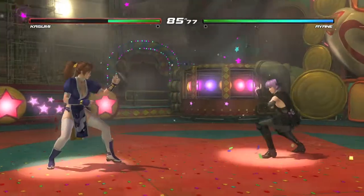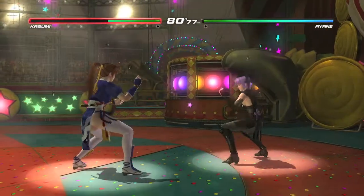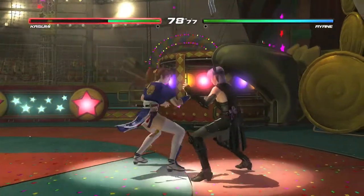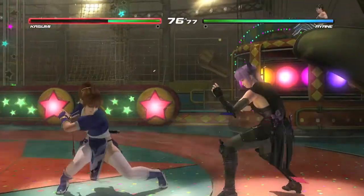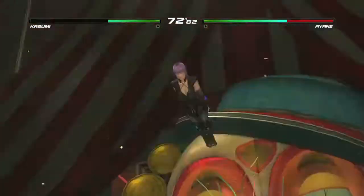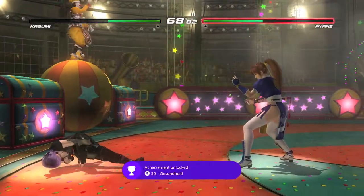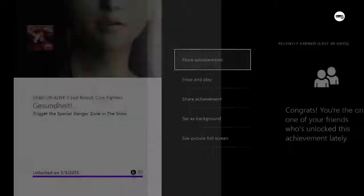For Kasumi, it's holding back and then hitting both attack buttons, so Y and B. You want to aim towards the clown in the background right here. Let go your power blow and aim for the clown. He is going to fire it out of his nose and give you the achievement for 30 gamer score, and that's all there is to it.